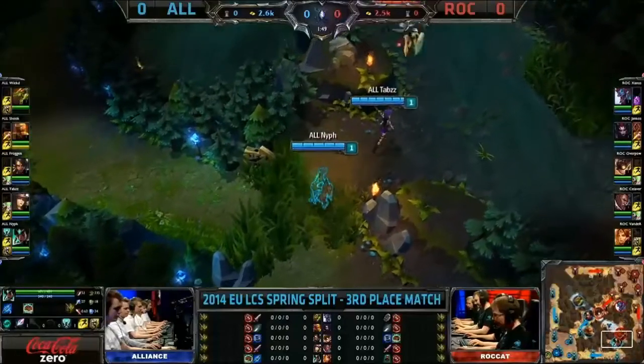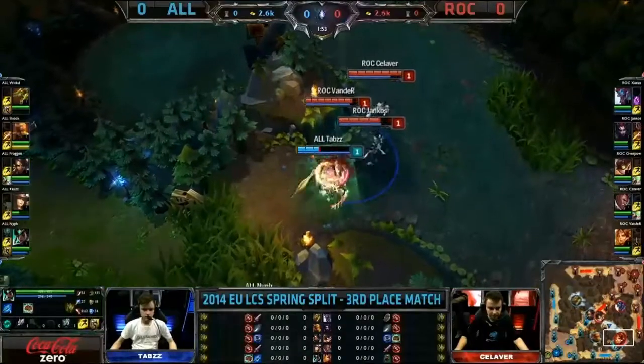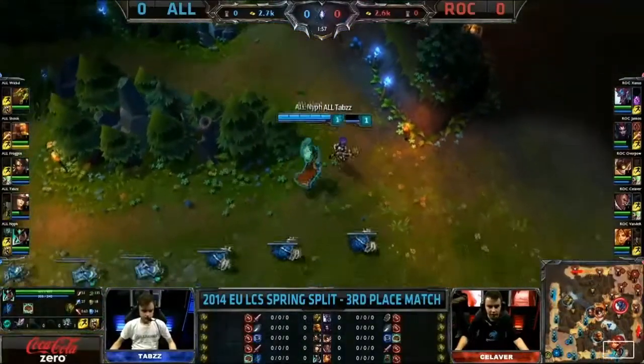That's a big disadvantage for Alliance. Both mid laners also picking up the heal. Tab's going straight in there — he's going to get caught out by the Zenith Blade, quickly locked up. Exhaust was used, but he does flash out of it.